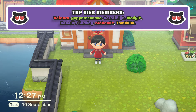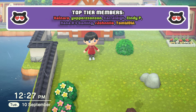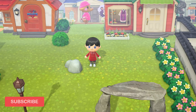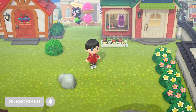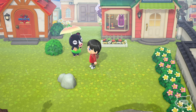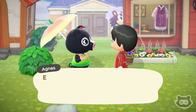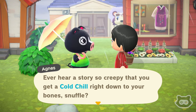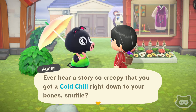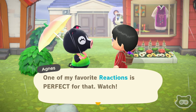Hey everyone, welcome back to another The Mori Plays let's play of Animal Crossing New Horizons on the Nintendo Switch. I think it is day 35 of our new island, which is pretty crazy. We kind of worked our way through a 30-day challenge to get where we're at. Oh my goodness, it's Agnes! Just let's leave the whole toilet subject where it is, Agnes. Ever hear a story so creepy that you get a cold? I think we're learning a reaction, so we're safe from the toilets for the moment.